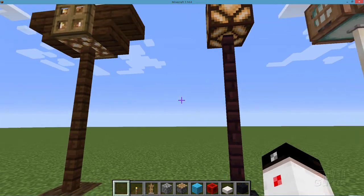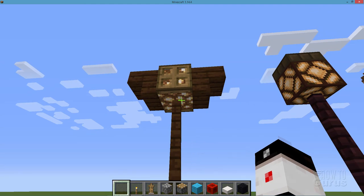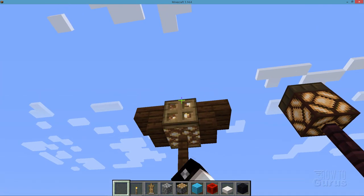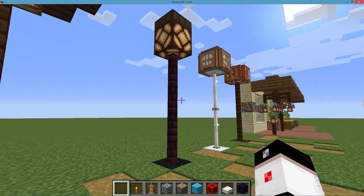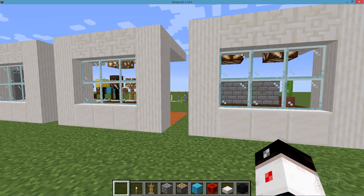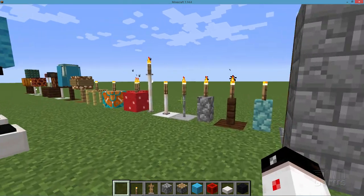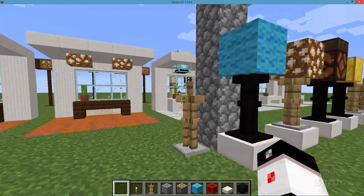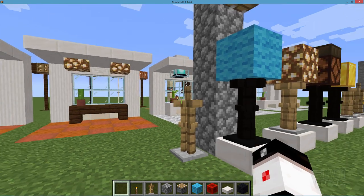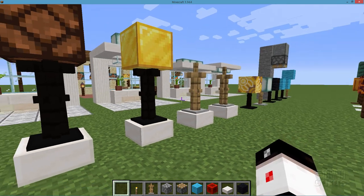This last idea finishes things off by adding a few more details to make your street lights look a bit fancier — just glowstone, a couple of stairs, and those trap doors. So there you go — there are 50 plus different ideas you can do using all kinds of different lighting tricks to make different lamps for all kinds of uses: modern uses, more rustic and themed uses, and of course some real basic standard stuff as well.